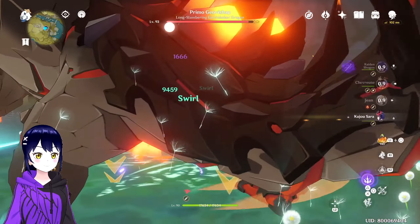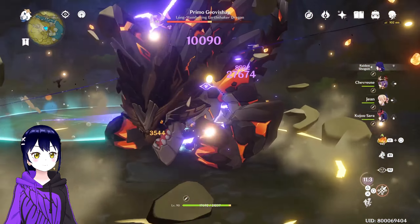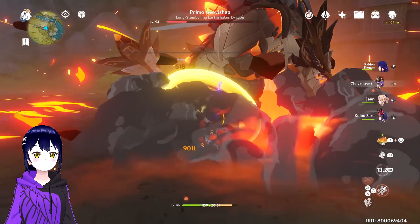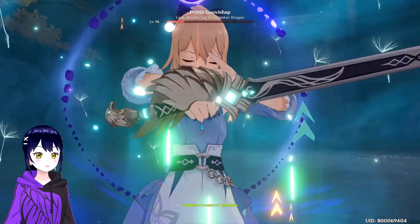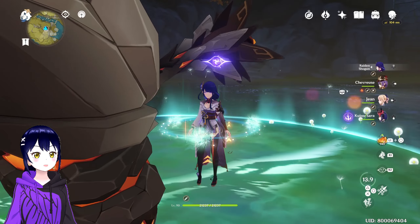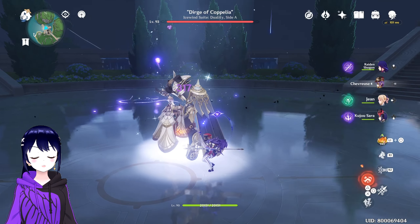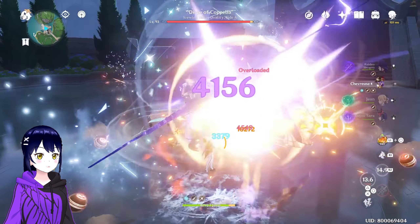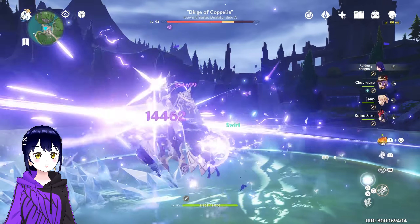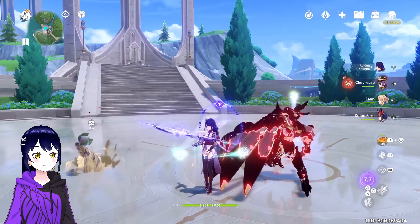Do this for the Overload, do this for the Viridescent Shred, do this for the Raiden buff. Of course my attacks don't crit — I'm using one of my strongest teams and my attacks don't crit. Do this again for the I-frame, the Goosh and Back Dance. And just like that, they're dead. This team is strong, especially with C6 Chevreuse.